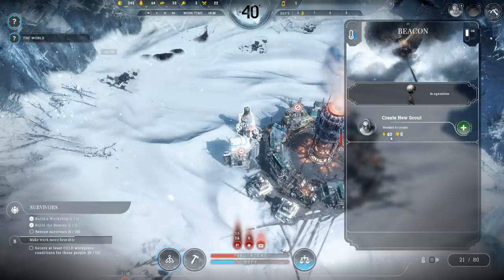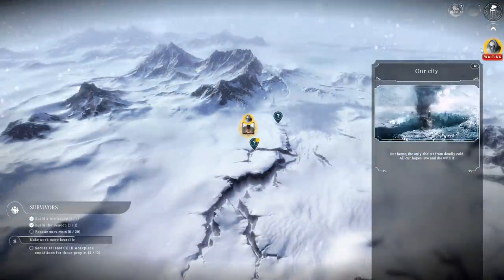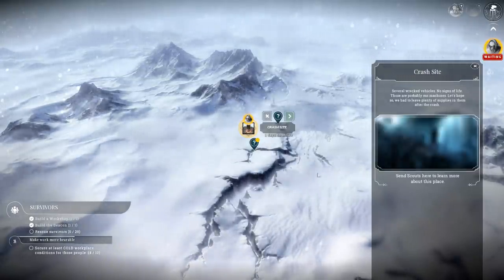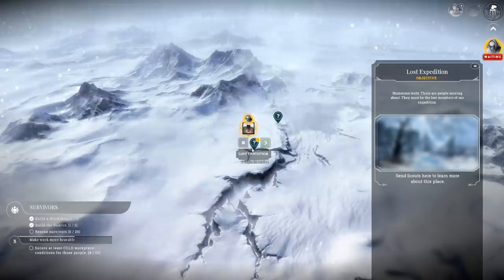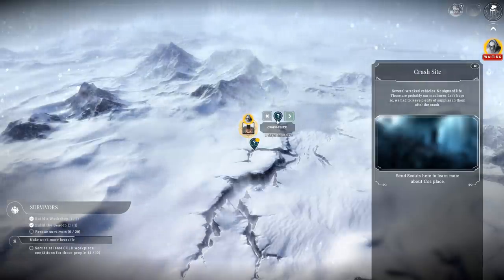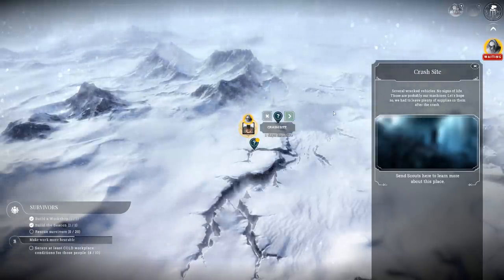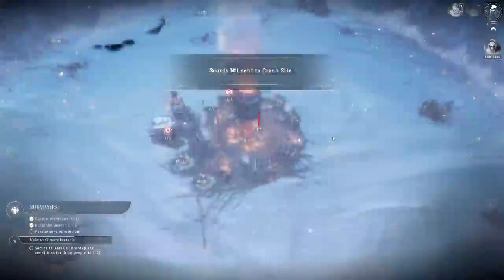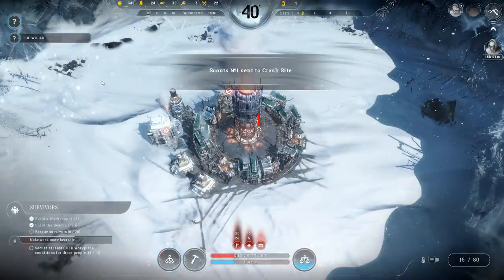We've built the beacon, which means we need to start scouting. We need 40 wood and 5 workers — which we have — so let's get a scout up and running. The scout is basically going to pop around and see if we can find anything. We've got the lost expedition location as well as a crash site with several wrecked vehicles and no signs of life. There are probably machines there — but we need machines first.